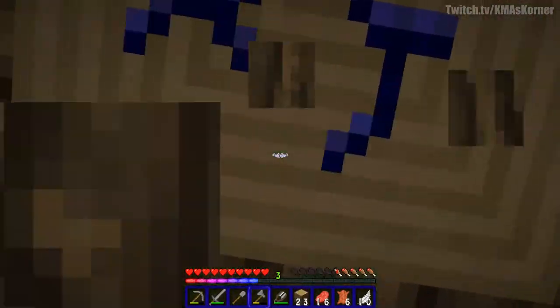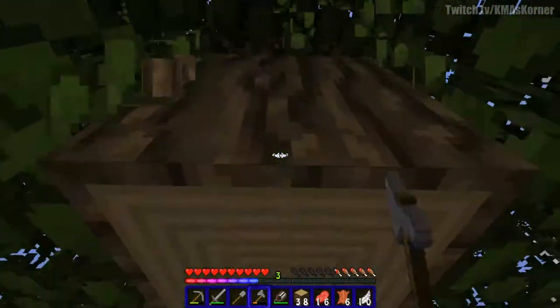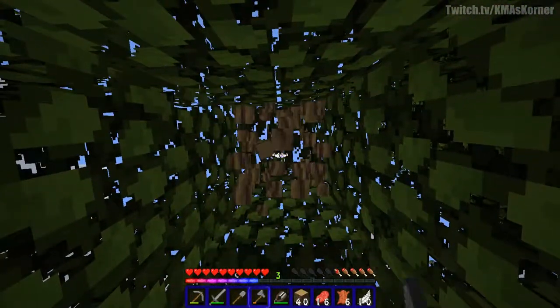This is a pretty big dark oak area. We want plain old oak trees. I'm gonna try going over here to hopefully find an area that has a bunch of oak trees. Let's finish up — throw our tree blocks down here — and I want to actually get as much as I can before it gets dark. That's the goal right now.